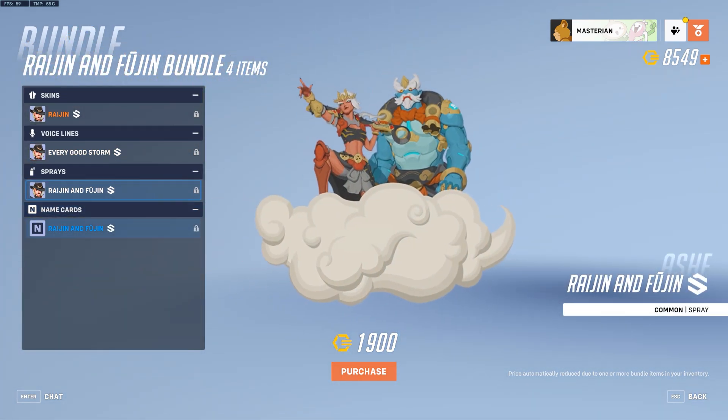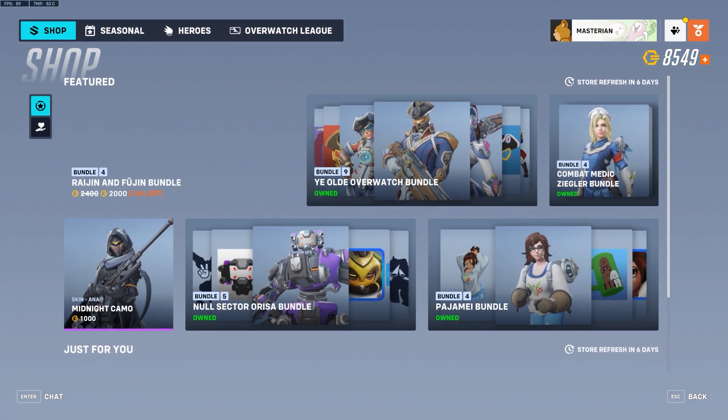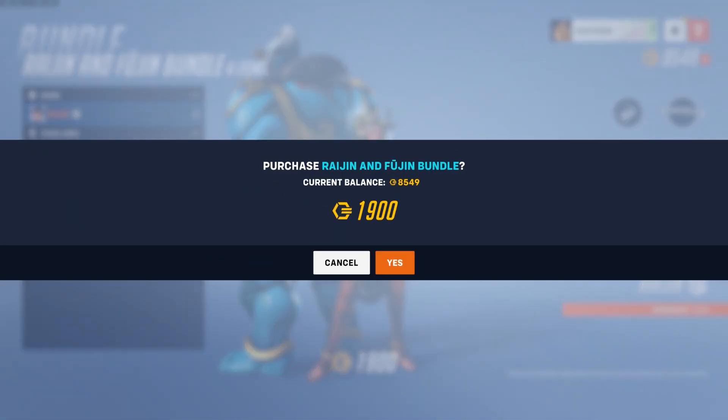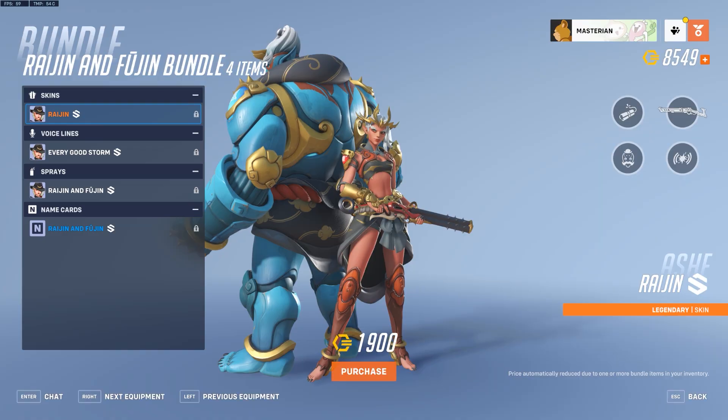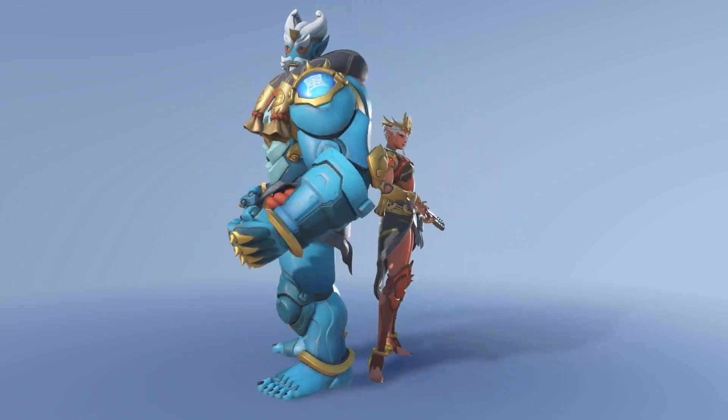The bundle also includes the Raijin and Fujin spray and the Raijin and Fujin name card. Interestingly, when you look at the bundle itself it says 1900 Overwatch Coins, but on the main page it says 2000 Overwatch Coins — a weird inconsistency. It's actually 1900, so I don't know why the title card is different. Nonetheless, this is a pretty cool skin that a lot of people are going to be interested in picking up.